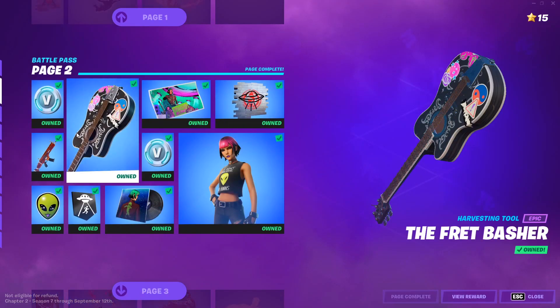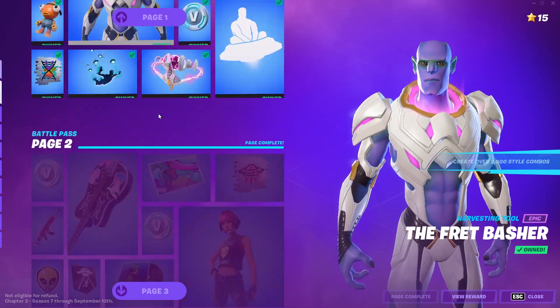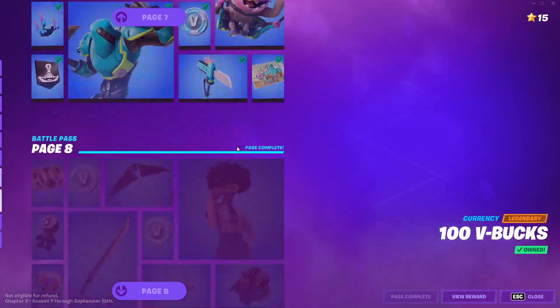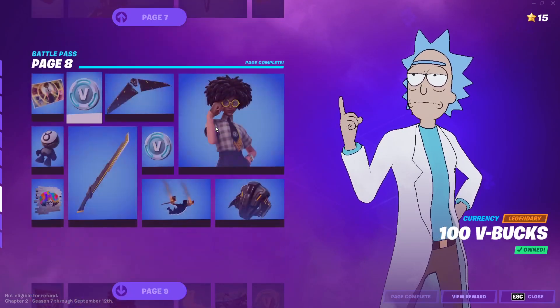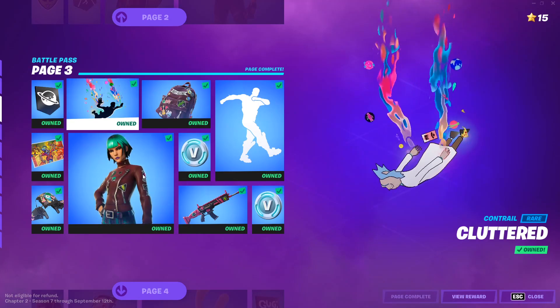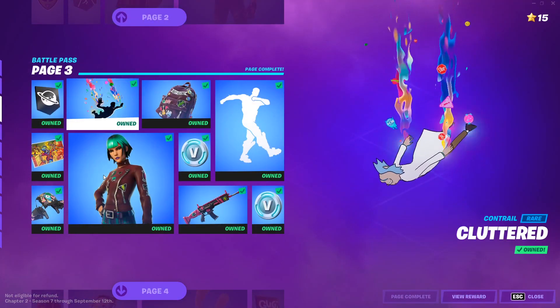Before you go to the next page, you have to get a certain amount of rewards from the first page, then a certain amount from the second one, and so on. I also know that even though you can unlock the 10th page early, you can't get Rick without getting every single other item. So you may as well just work your way up normally — unless, for example, you really wanted a specific skin, in which case you could just get there and unlock that one early.